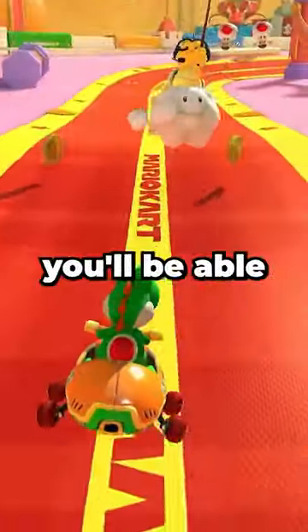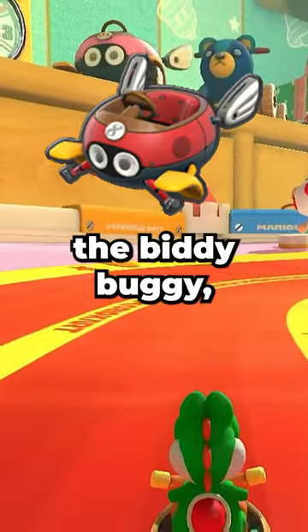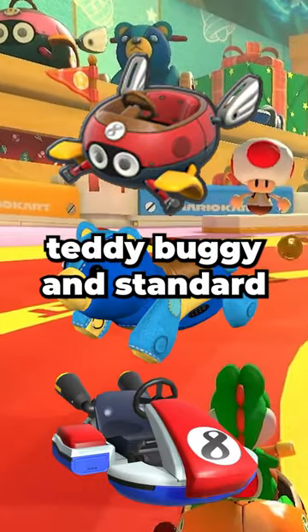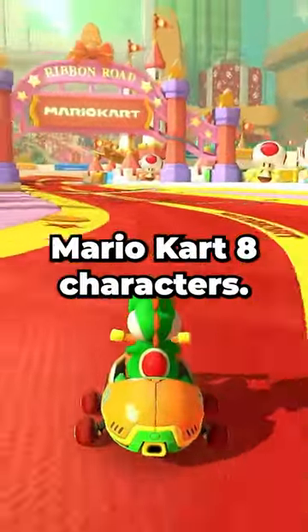In Ribbon Road, near the last corner, you'll be able to see some carts on a shelf next to some presents. The Biddy Buggy, Teddy Buggy, and Standard Kart are all up there. It really puts into question the size of these Mario Kart 8 characters.